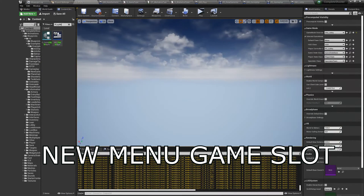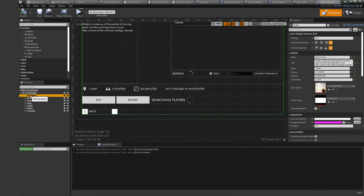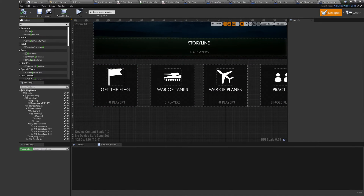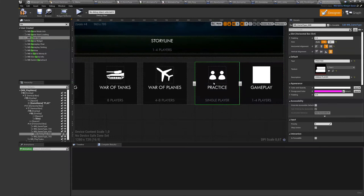To create a new game slot, you need to go to the play menu and click the create new game type button. In this button, you have to set the name of the map you want to load. You can also set up information for the loading screen: icon, background image, and name.